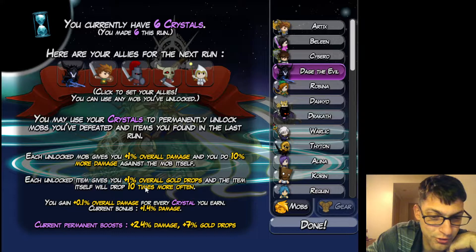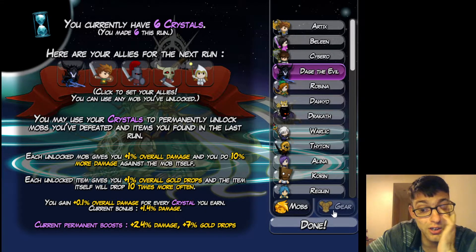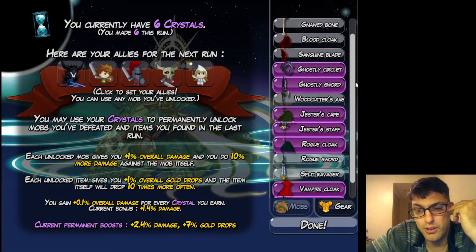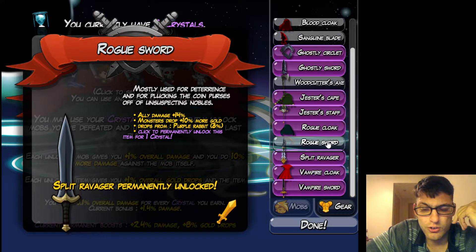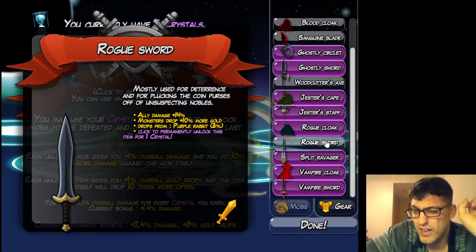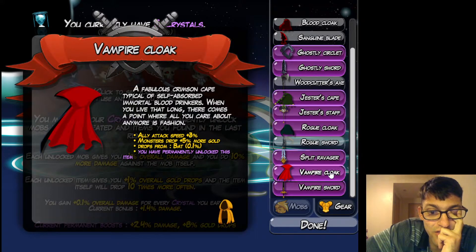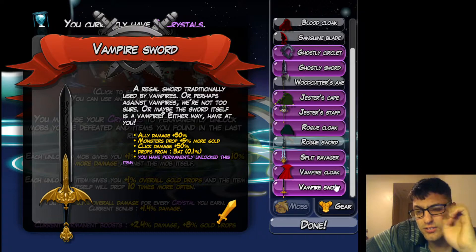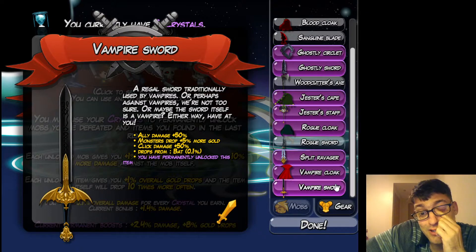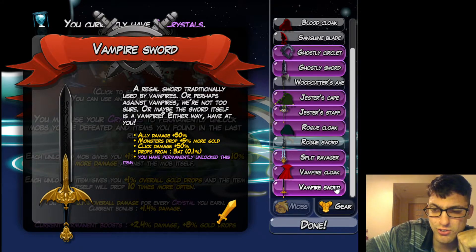I think what we're going to have to do is unlock these mobs permanently so that way we can have a lot of help against them in the future for the higher bosses. Each unlocked item gives you 1% overall gold drops, and the item itself will drop 10 times more often. You can gain 0.1% overall damage for every crystal you earn. Current damage boost: 2.4% damage, 7% gold drops. The key four items — since they are a 0.1% drop base and that's really bad — if you permanently unlock them, they become a full 1%, and it's actually made a huge difference even though 1% doesn't seem like a whole lot.